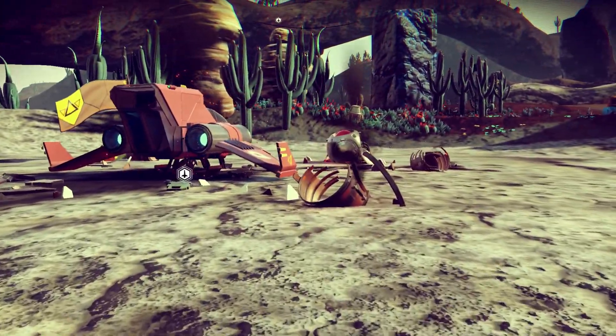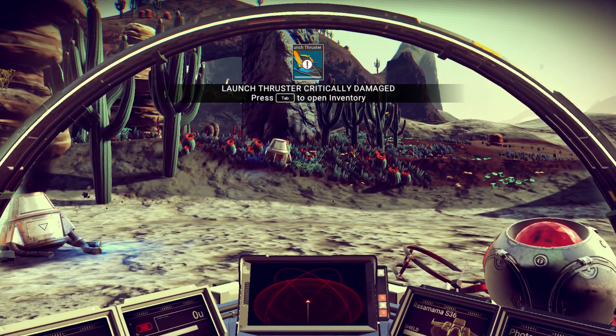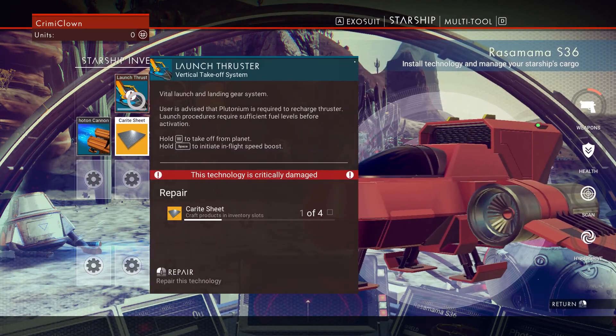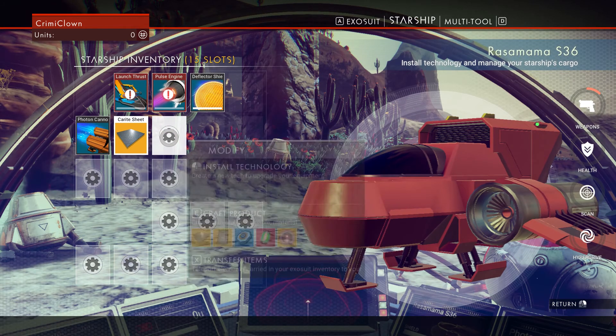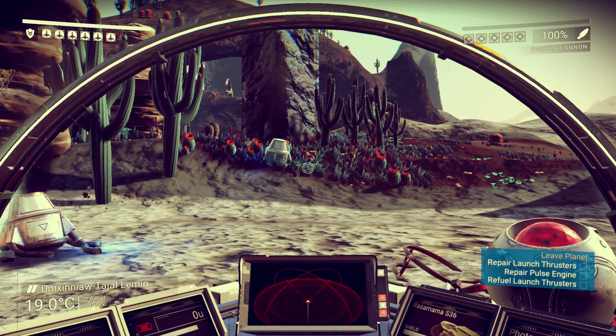Let's take a seat in our spaceship and I'll explain a bit about the game. As you may notice the frame rate is dropping all the time. I've got a pretty high-end computer and it's still not working perfectly because the system uses things in the background, and this game is just not very optimized just yet. Our first objective is to repair our spaceship after this crash to get it off the ground. We need to make the launch thruster system work again — we need some carite sheets. If you press E we can craft, and for carite sheets we need some iron.